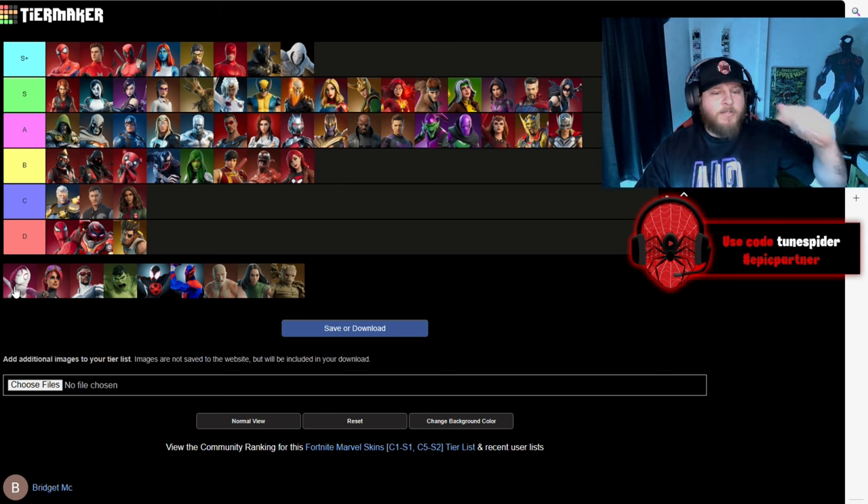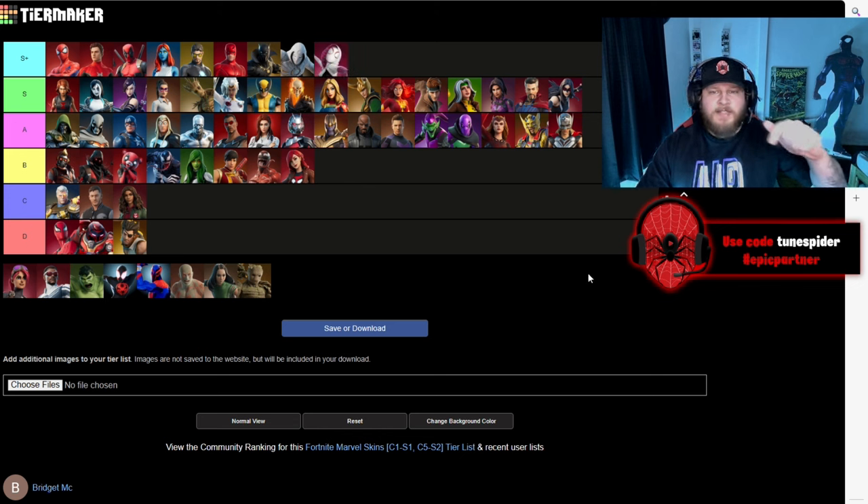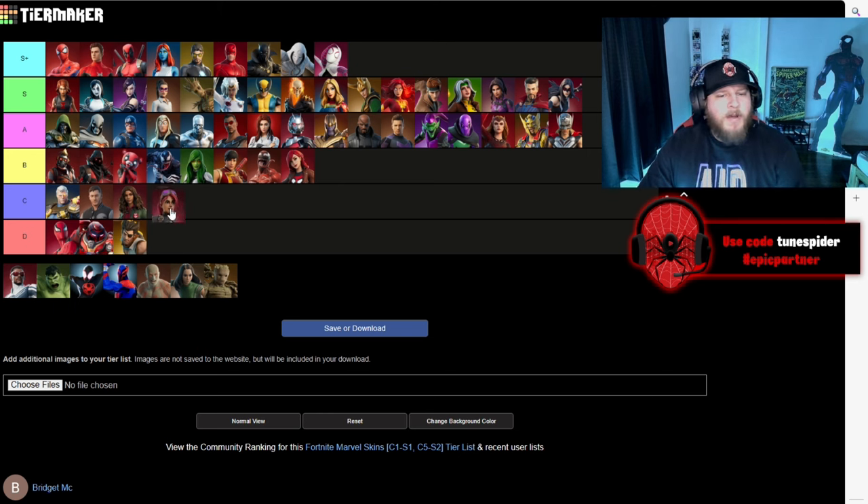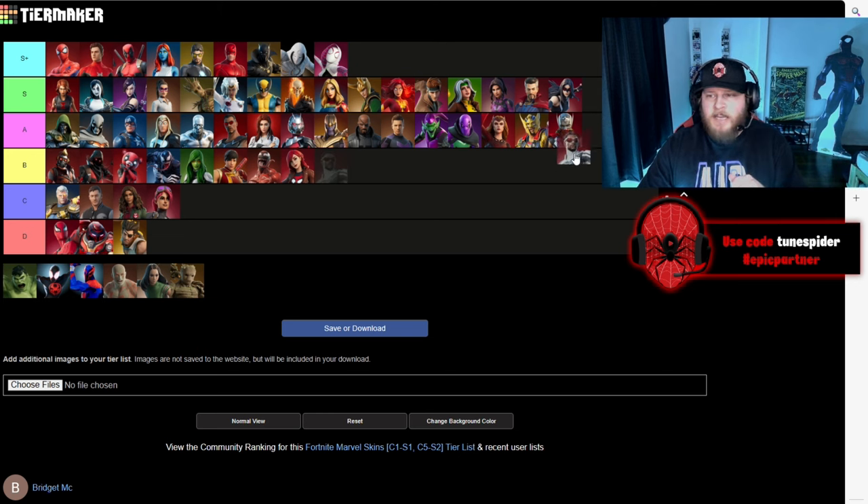Up next is Spider-Gwen, who's also an awesome character, and she's going S+ because they did an incredible job with her suit. I like that they kind of gave her the comic look but also like an Into the Spider-Verse kind of animation. The Bright Bomber Captain America is going in C — it's kind of cool but it's one of those weird remix skins between a Marvel and a Fortnite skin and it's not really for me. Sam Wilson's Captain America is going in A — I really like the white and blue with the red goggles, and I think I might actually like it more than Steve Rogers' Captain America look. Plus he gets the wings, which is sick. But for Captain America they should have brought in that stealth suit.